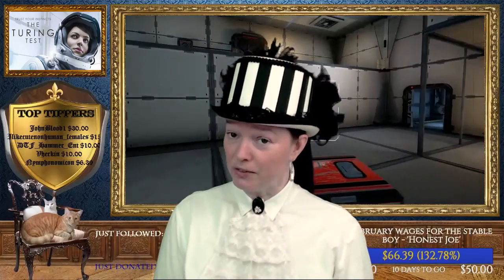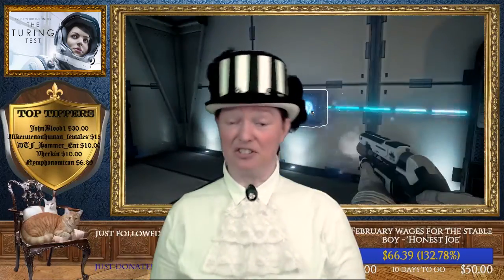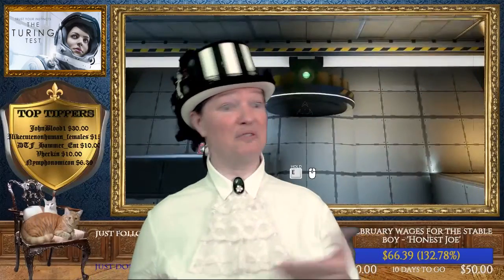In The Turing Test, you play as Ava Turing. She is a member of the International Space Agency — she's an engineer and she's been sent to Europa, which is one of Jupiter's moons, to work at a research station. She's woken from sleep by a supercilious robot called Tom and, quite frankly, he's very dry compared to Wheatley. The game progresses as a series of rooms through which Ava must navigate using energy blocks and an EMT — some pistol-type device for shooting energy ball thingies — and various electrically powered components.